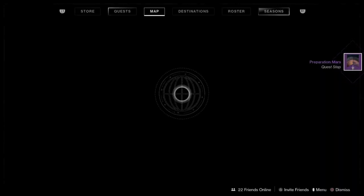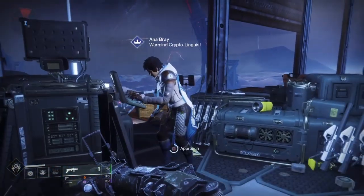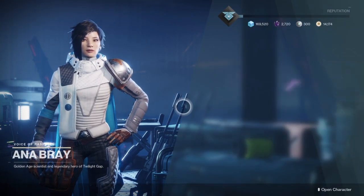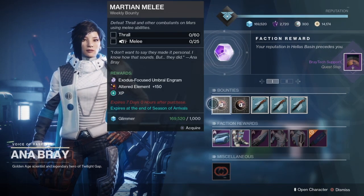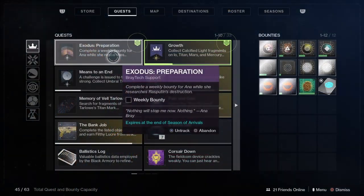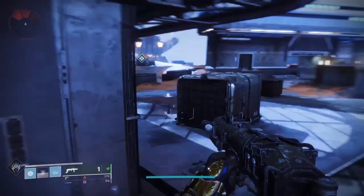Brother Vans will send us to the next part of the quest step called Preparation Mars. Head to Mars and talk to Anna Bray. Once you finish talking to Anna Bray, she'll ask you to do weekly quests one more time. I grabbed the one for thralls and melee — it seems like one of the easier ones to do. After you finish any of those weekly quest steps, head right back over to Anna Bray.